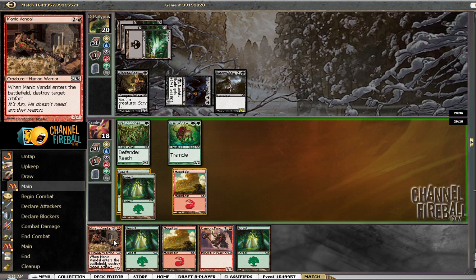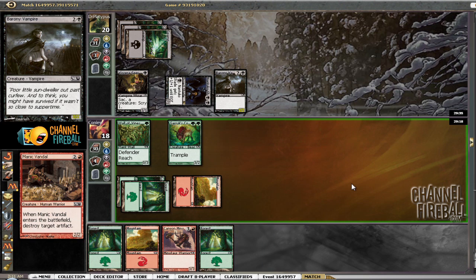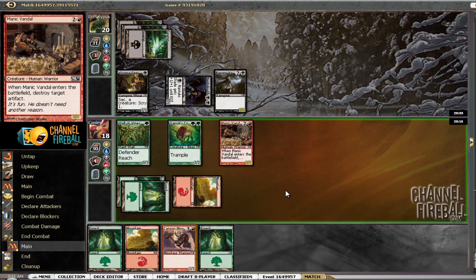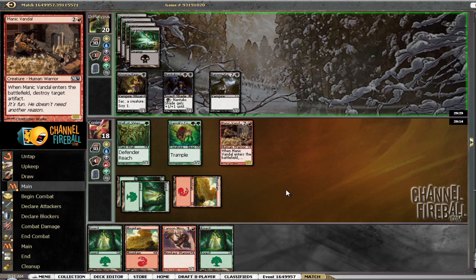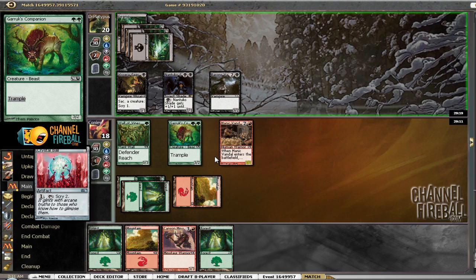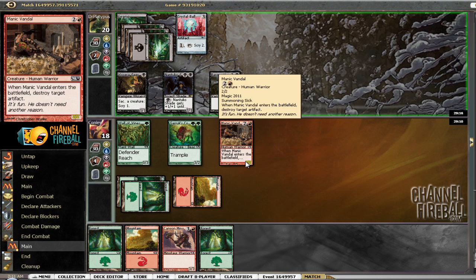It's a pretty fast tower and I didn't see any artifacts for him, so I'm going to run this out to trade with the Barony Vampire — I'd rather trade it than the Garrick's Companion, of course. We really need to draw Pyroclasm and catch him tapped down to have a good shot. This is probably Quag Sickness here — I would guess Crystal Ball. That card's quite good.